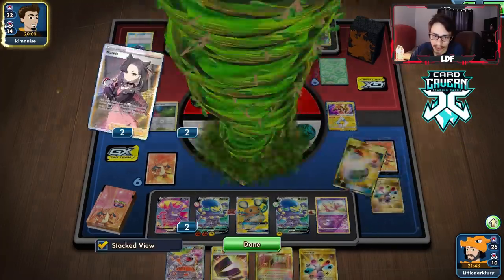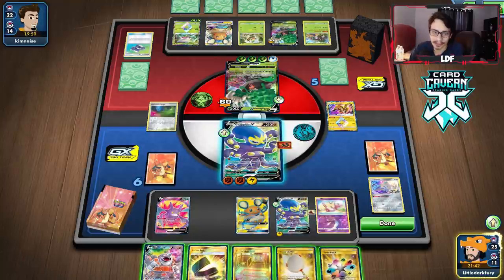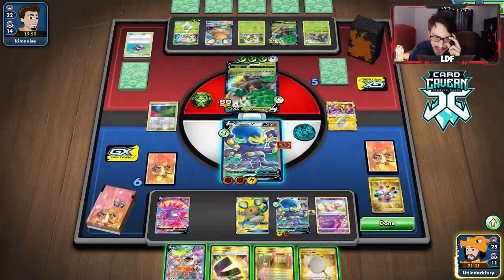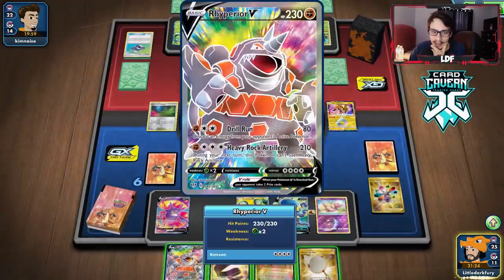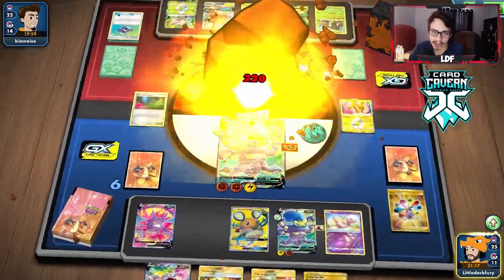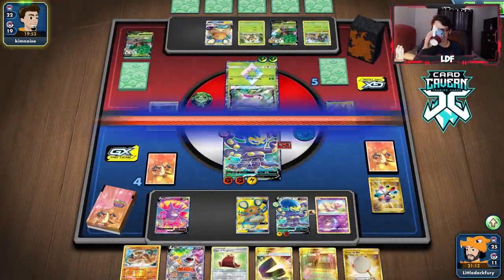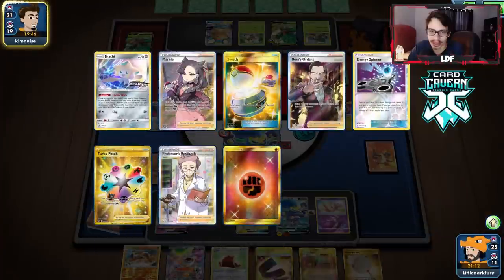We get Heads on Turbo Patch, which is really relevant — we need to build this thing up. We need Energy for it too. We can't build Rhyperior in time so we're just going to go for the Moonsault Press. We don't even need to re-flip, just get Heads. We'll see if we get knocked out by the other Rillaboom. I drew Landorus and Crobat — two dead cards with no Energy for Grapploch. If we can maybe draw a Boss by some miracle, that'd be great.